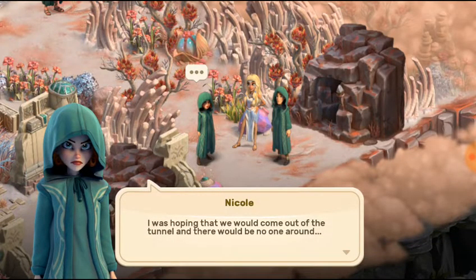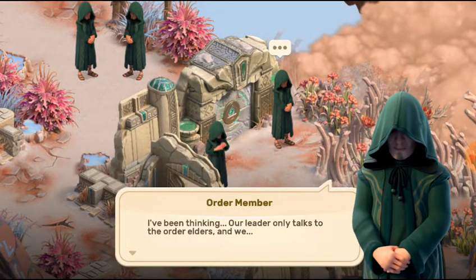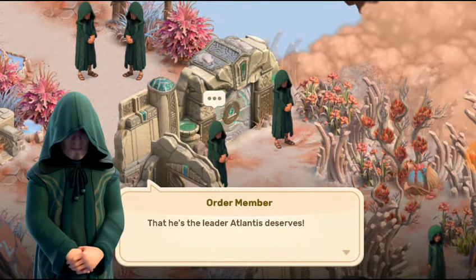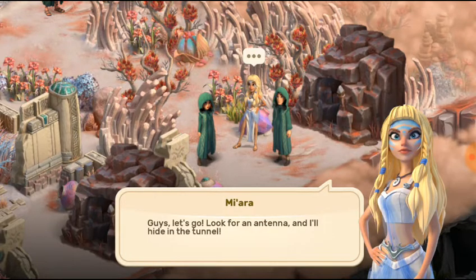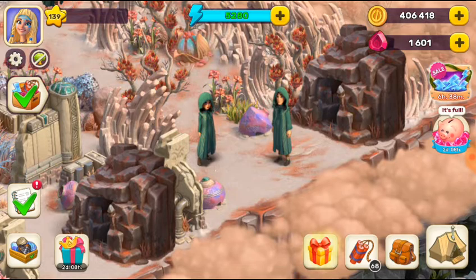We are now out of the tunnel. I was hoping we'd come out with no one around. Guards are talking: 'Our leader only talked to the elders — what would you say to Martin if you met him? He is the leader Atlantis deserves.' Martin should be the leader. We shall see. When the leader keeps you out of the camp, let's go look for the antenna and hide in the tunnel.